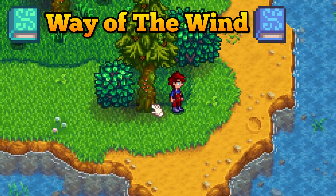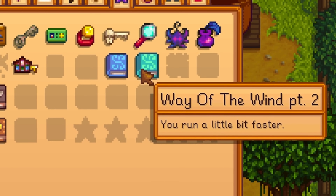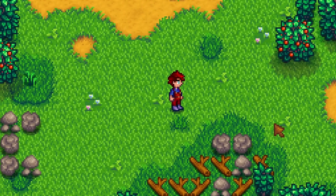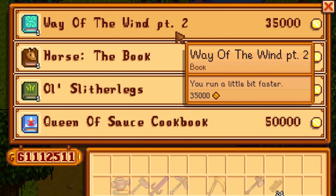There are two books you need to obtain as soon as possible: The Way of the Wind Part 1 and 2. Each of these will increase your movement speed by a tiny amount — it's small but not insignificant, especially when paired with double speed buffs from beverages and food. Buy these from the bookseller: 15,000 gold for Part 1 and 35,000 for Part 2.